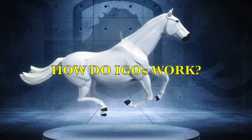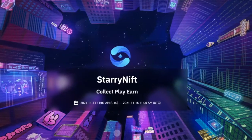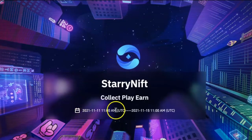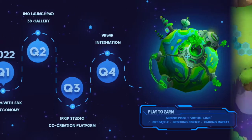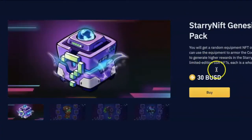So how do IGOs work on Binance NFT? Each IGO will have a dedicated landing page where you can find information like the start and end dates of the IGO, a brief introduction to the game, the development roadmaps, in-game previews, available NFTs for sale, and more.